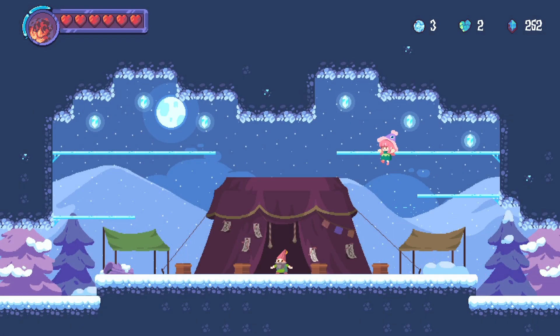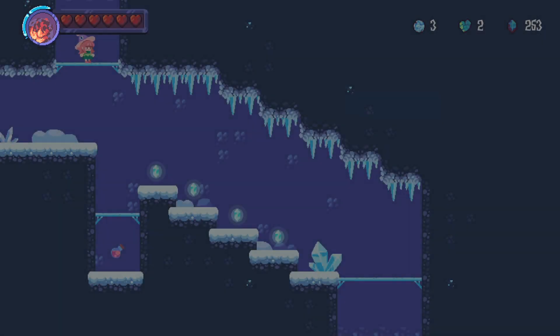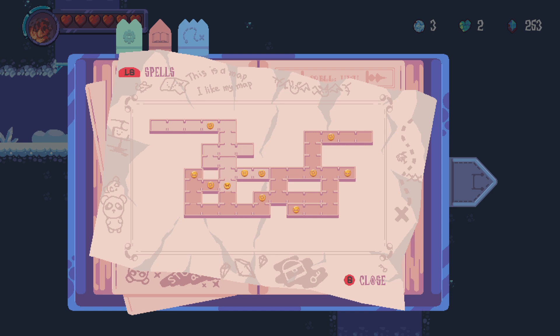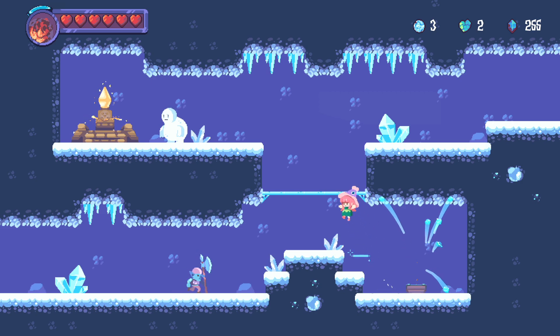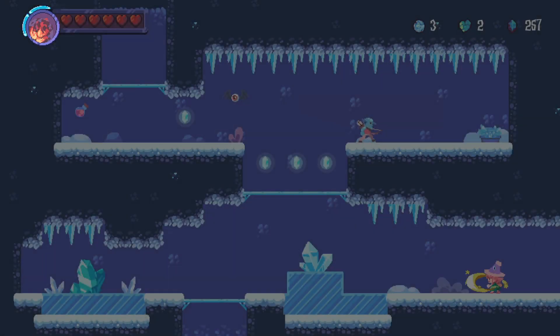We do actually have all the spells now, so there should be no chests that we can't open, which is good. So let's carry on and make our way onward. Here's the shop — we don't need money because we have enough cash. We've had enough cash to buy everything in the shop. I'm not going to go for anything that's out of our way; things in passing we'll get.